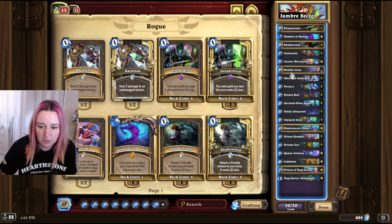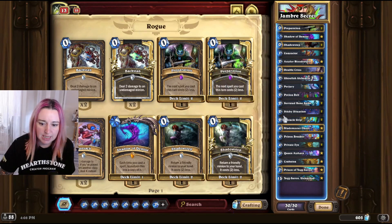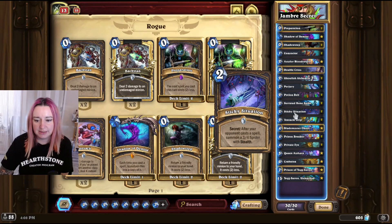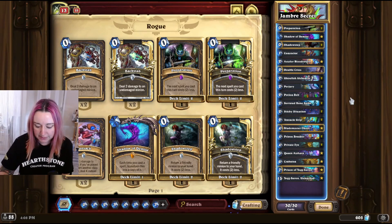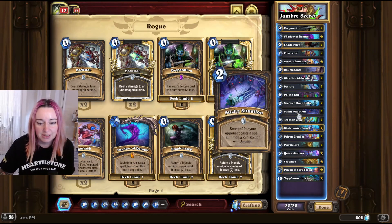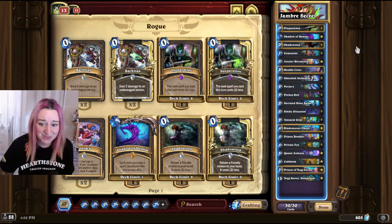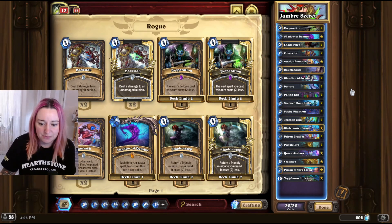The Secrets: there is 1 Double Cross, 2 Perjury, and 2 Sticky Situations. I feel like Sticky Situations in the current meta are really good because all the decks are playing lots of spells, so you always end up with a 3/4 Spider with Stealth. Pretty good — it can hit the face, and we like hitting the face.